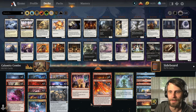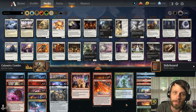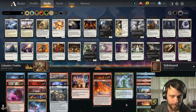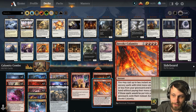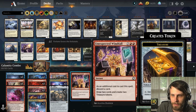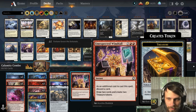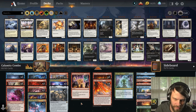The deck is heavily aligned with red, so you'll see us choose the red side of pathway lands much more often, because we need to get to four red to straight-up cast Invoke Calamity. Unexpected Windfall and Prismari Command give us treasure tokens we can use to make whatever color we need, as well as Cultivate of course.